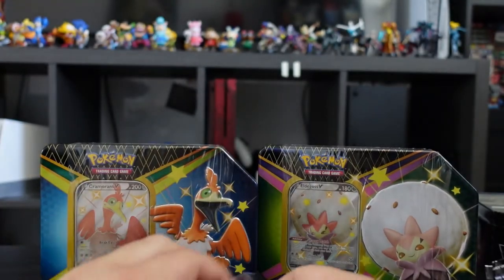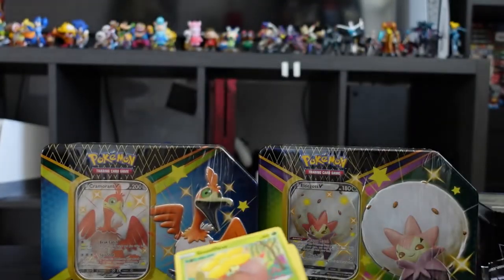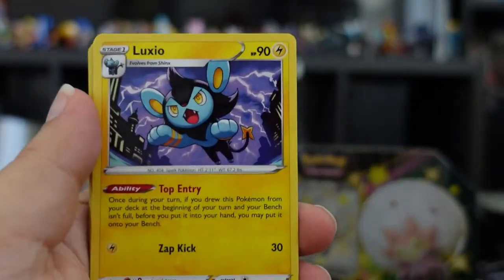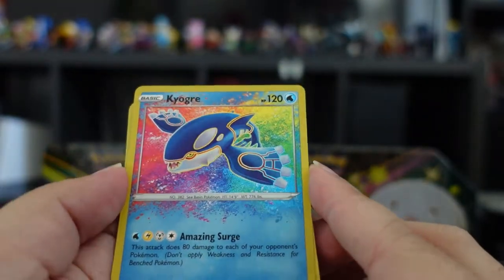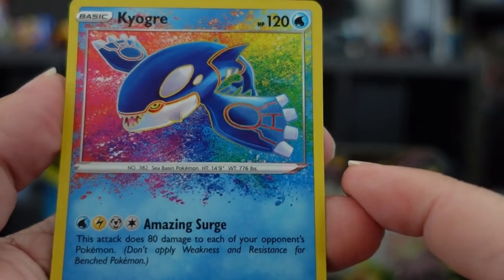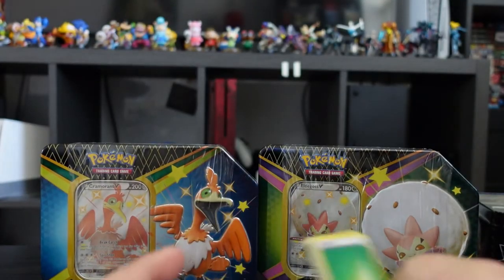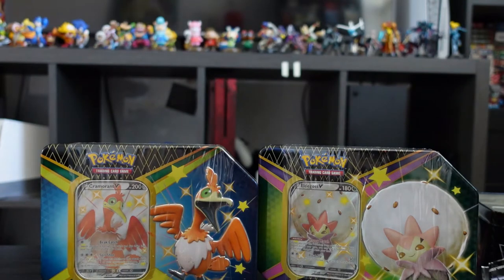Three more packs to go in our first box. We have Rotom, a Rusted Sword, Luxio, Frosty Flower, Rowlet, Cufant, Spinarak, Snom — ooh, pretty amazing — Surge requires three different energies and does 80 to each of your opponent's Pokémon! Damn, that's nice. Boss's Orders and an energy. That Kyogre was amazing!